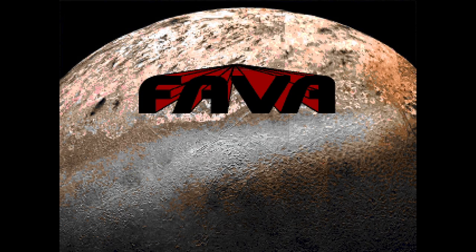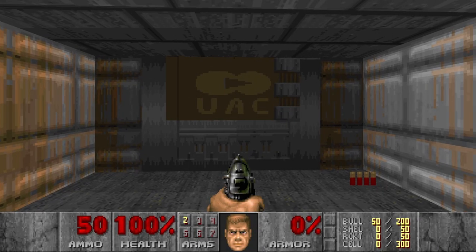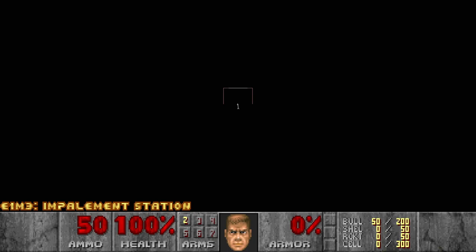Hello and welcome to my channel. Today I will be playing Doom 1 Fava Beans Map 3 Impalement Station. Attempt number 1. This is Map 3 Impalement Station.